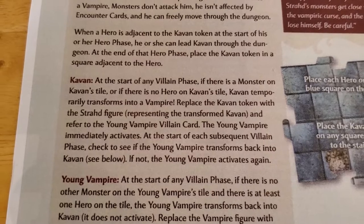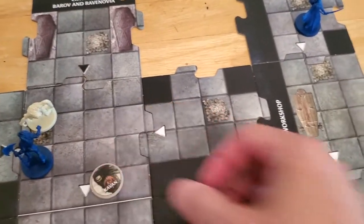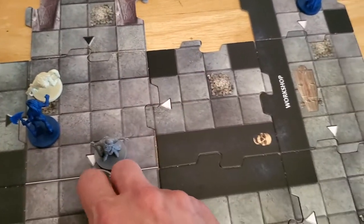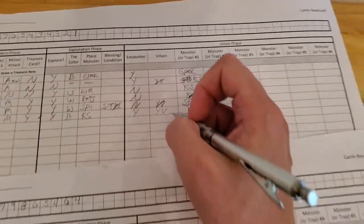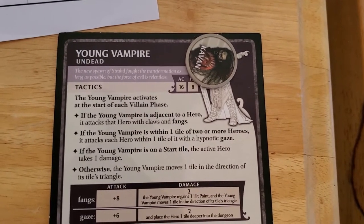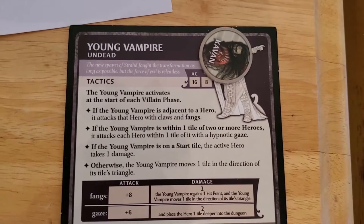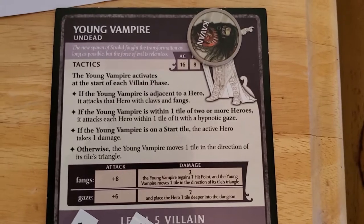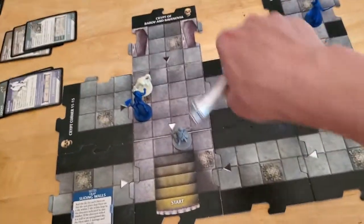Before we draw the encounter we check the cabin — at the start of any villain phase, not just our villain phase but any villain phase, cabin converts. The young vampire is back once again. The young vampire activates first — if he's adjacent he's not, if he's within one tile of two or more heroes he's not, if he's on the start tile he's not. Otherwise the young vampire moves one tile in the direction of the arrow, so he's going to come back here. That's a pain because you have to chase him down.